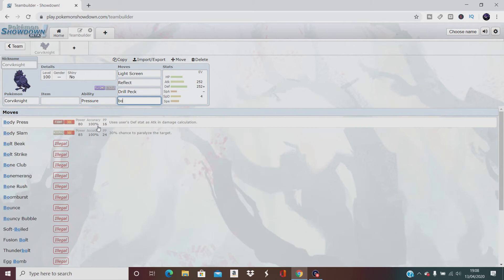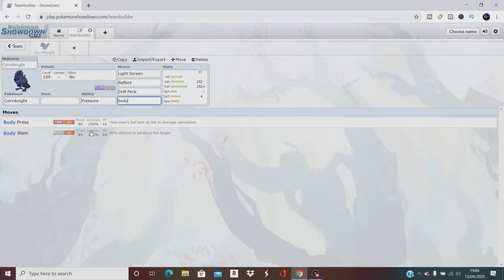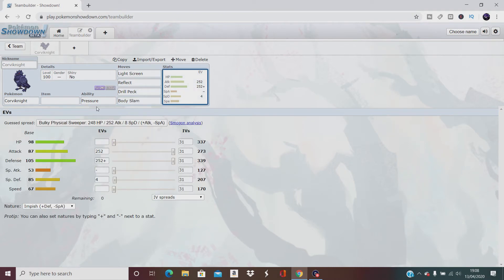The next move I'm going to use is Body Slam — same again: 85 power, 100% accurate, and it has a 30% chance of paralyzing. A good little move.